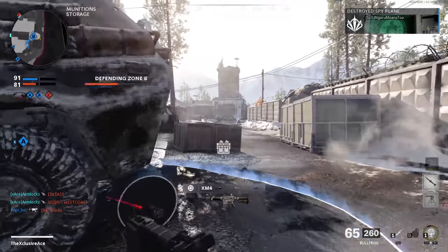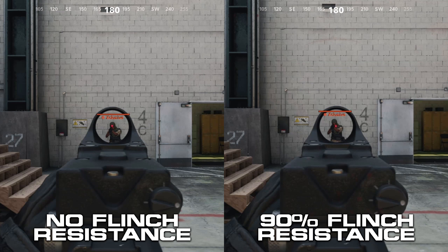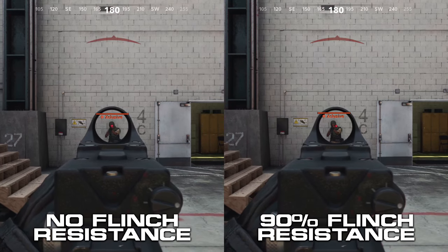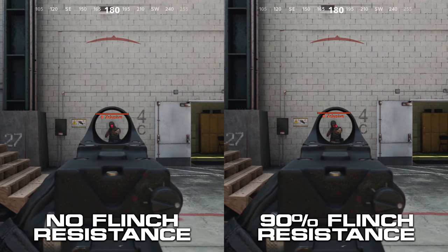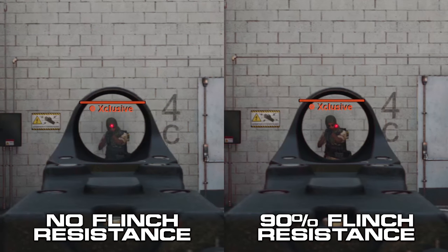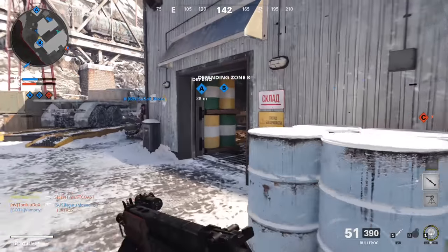Let's look at the attachments that reduce flinch — here I'm using the XM4. On the left I have no flinch-resistant attachments, just a red dot sight, while on the right I have the field tape attachment which provides a 90% boost to flinch resistance. In real time there is almost no visible difference whatsoever — they appear basically identical. However if we slow things down you start to see a very slight difference: the gun itself isn't moving around as much. Zooming in at really slow speed, you can see the camera doesn't rotate at all when using the flinch resistance attachment.